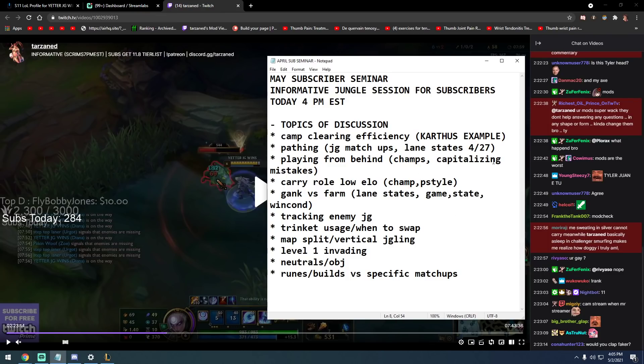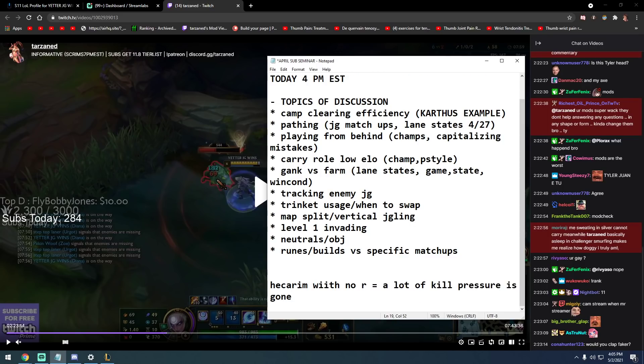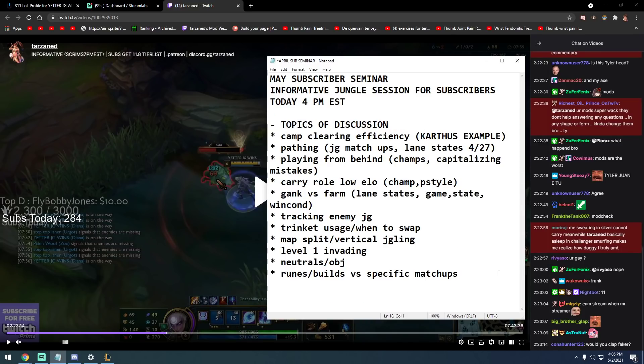A lot of people look for plays when they're not at their strongest. You should look for plays when all your gold is spent, you have your actives, and your flash is up. If you're playing Hecarim without R, you lose a lot of kill pressure. If you're playing Hecarim without Ghost, you lose kill pressure. Different champs have different power spikes — if I'm playing Nocturne without R, I'm probably just farming.